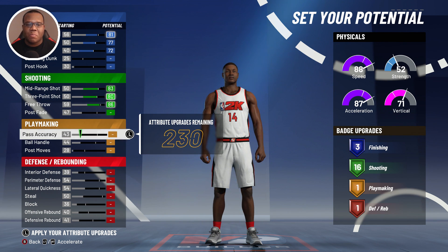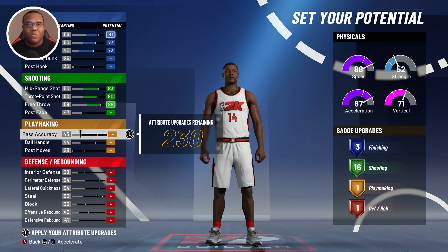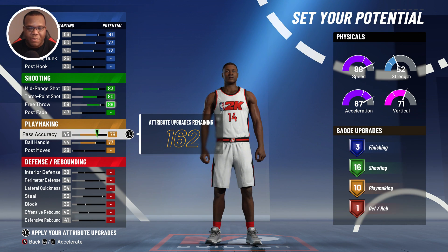This is where a lot of us can separate, because some of you refuse to put any playmaking — and that's okay — but this is for those who need to potentially be the shooting guard of their team and make a play on the ball when handling. With this setup you'll have 10 playmaking badges on a two-way build, which is a solid look all the way around.